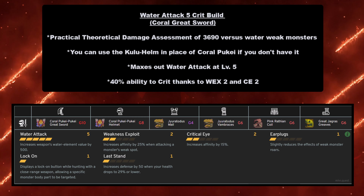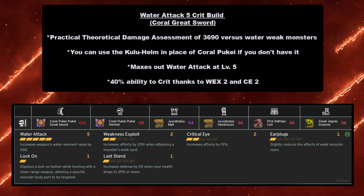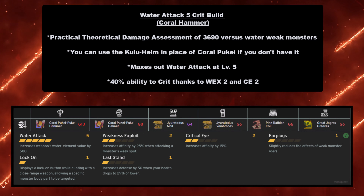This build will max out water attack at level 5 — water attack 5 is generally the meta standard for elemental builds. You want to get your elemental attack as high as possible. If you have the Coral Puke Puke Helmet, you get a 40% crit chance thanks to Weakness Exploit 2 and Critical Eye 2 when attacking weak spots. For this build you need: Coral Puke Puke Sword and Shield at grade 8 or 10, Coral Puke Puke Helmet at grade 8, Gyrotodus Mail at grade 6, Gyrotodus Vambraces at grade 6, Pink Rathian Coil at grade 6, and Great Jagras Greaves at grade 6.